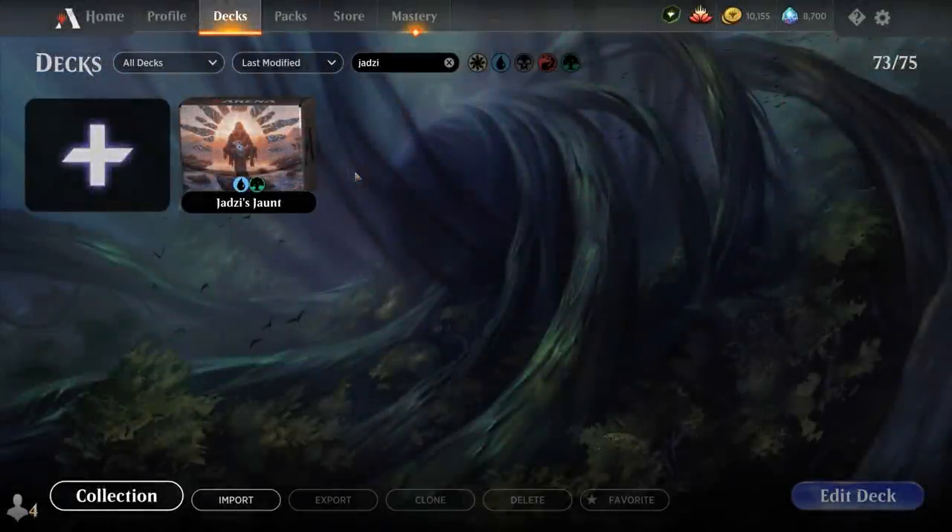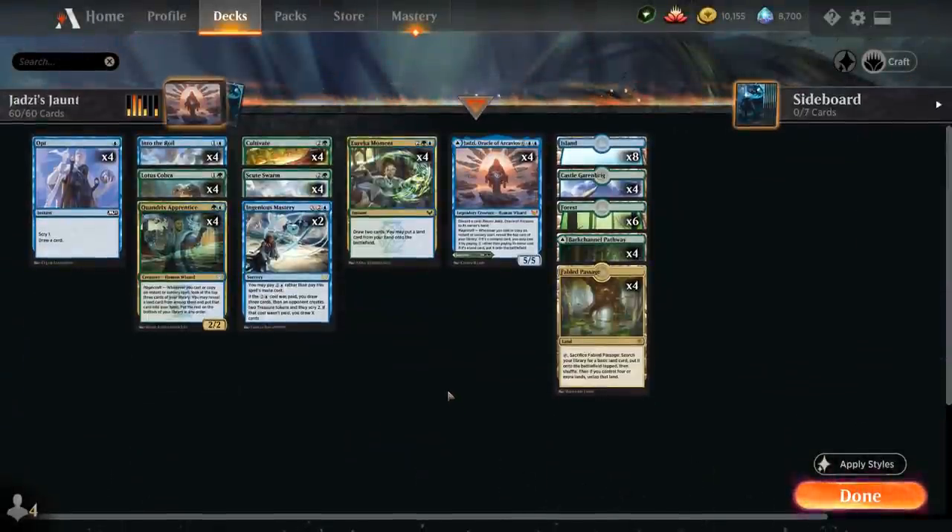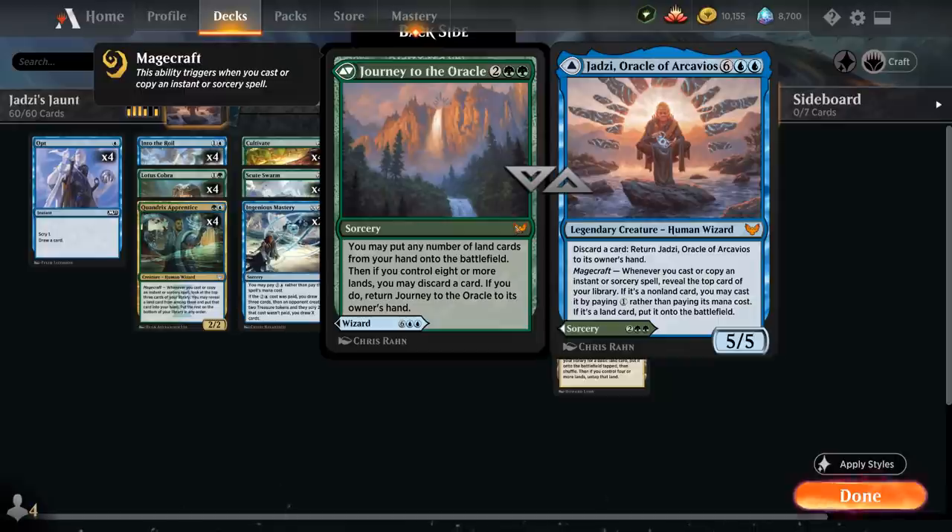Hello and welcome to another Standard Games video. Today we're taking a look at a blue-green ramp deck titled Judd Z's Jaunts, as voted on by my supporters from Patreon. It's a deck built around Jadzi, Oracle of Archavios, the powerful 8-mana 5/5 Legendary Human Wizard.